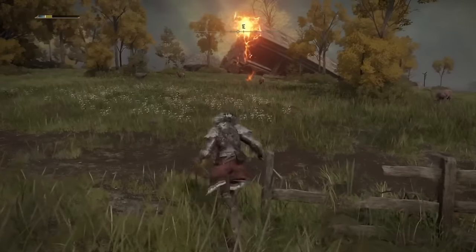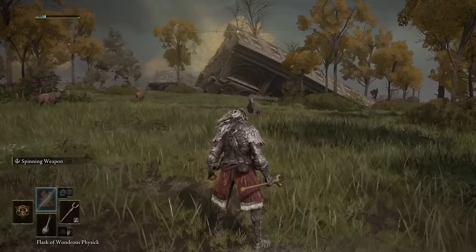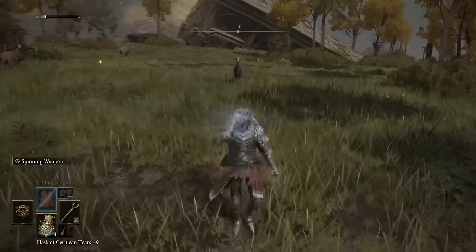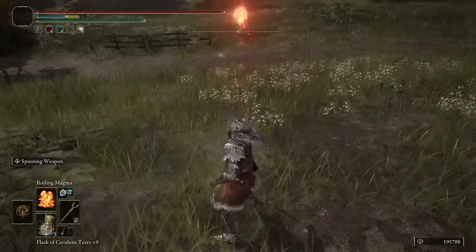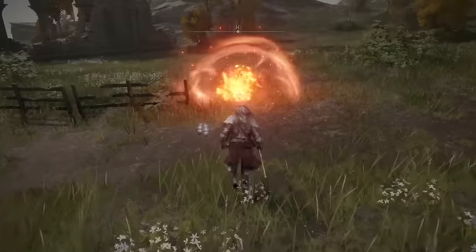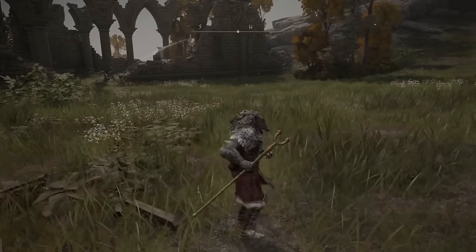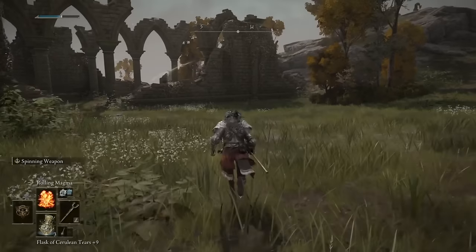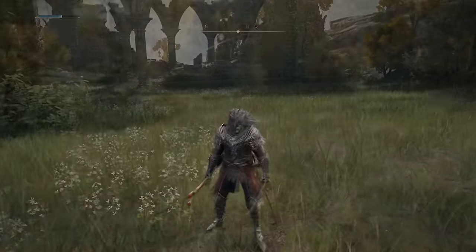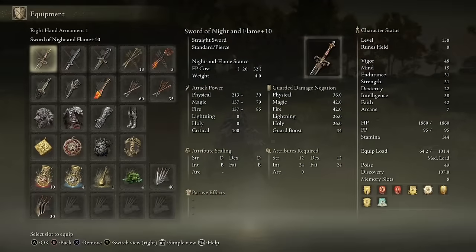We can two-hand anything above 40 Strength requirements, and 22 Dex lets us use all the smaller Dex weapons. You won't be using Malenia's Hand or Malenia's Prosthesis, but you can use a lot more than that. We have split damage types between Magic and Faith — Magic is great for most PvE, and Faith is great for healing. So you have Sacred, Fire Art — you can use a lot of stuff.